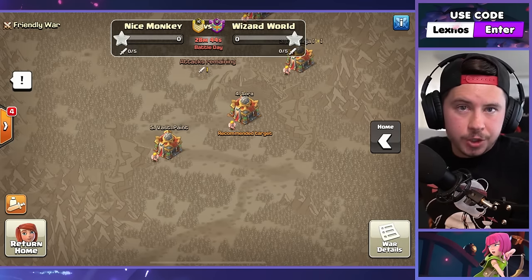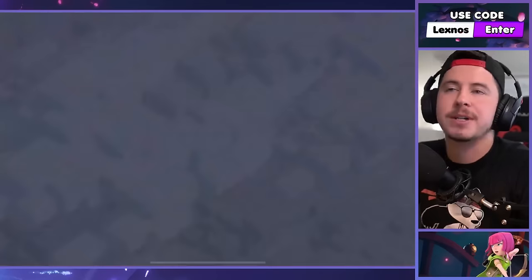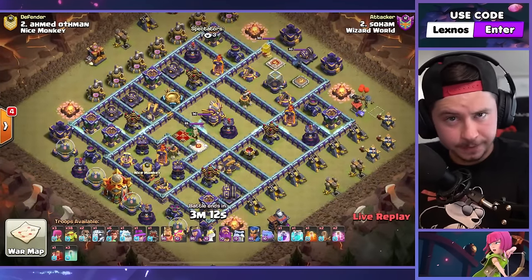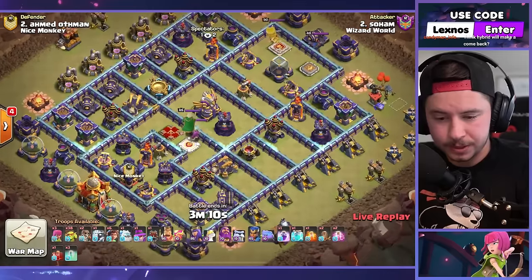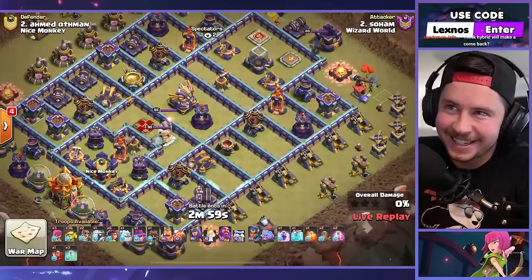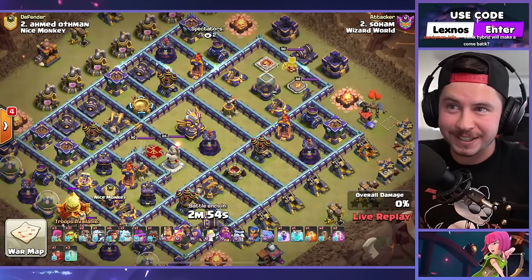We're back ladies and gentlemen with match number two here at Town Hall 16. If you missed the last one, go check it out because it was hilarious. We're in again — still it's day one of the update, even though I'm posting this on YouTube like two days later, but nobody has the updated war base layouts because they have 24-hour cooldowns for friendly wars.